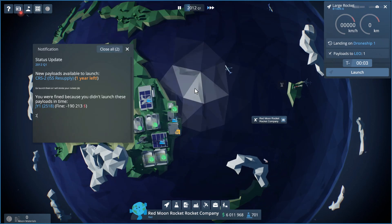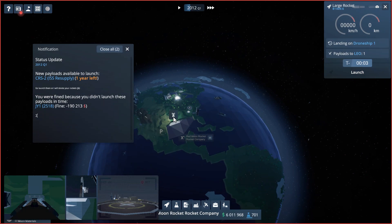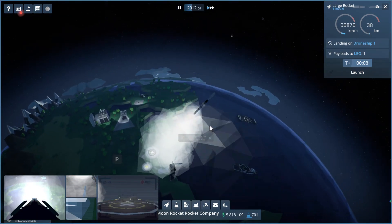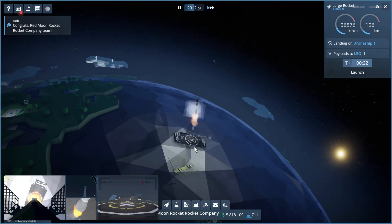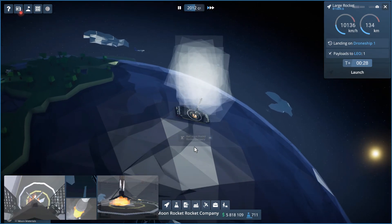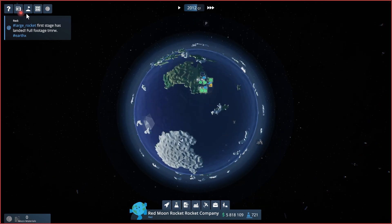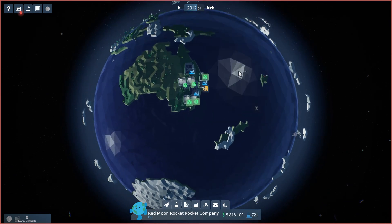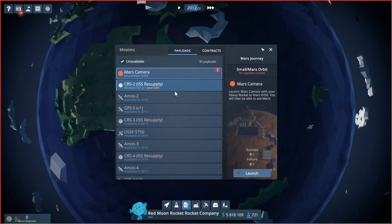We're able to follow this one out. There it is, we'll take off. This part should go back to the drone ship — there it is, look at it. I think we just did our first fairing catch as well. We're down to five million dollars so we need to do some stuff. We have a resupply we can launch in our cargo crew — we'll send it up in a large rocket and launch that.